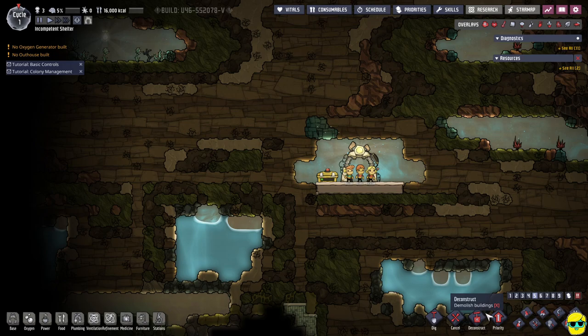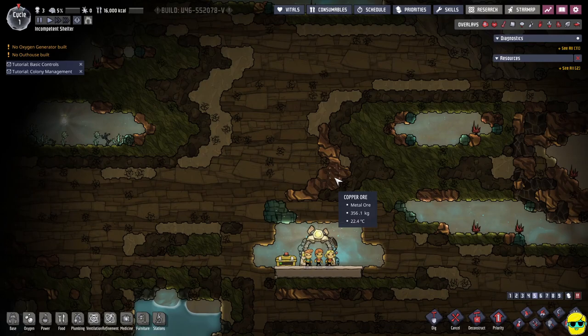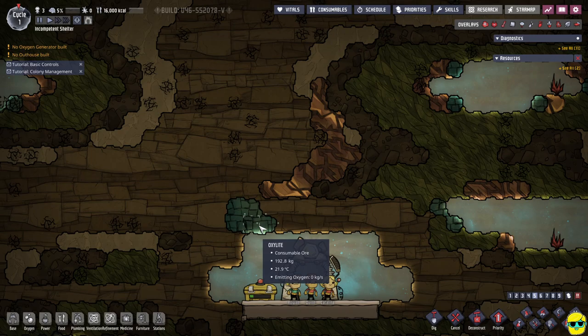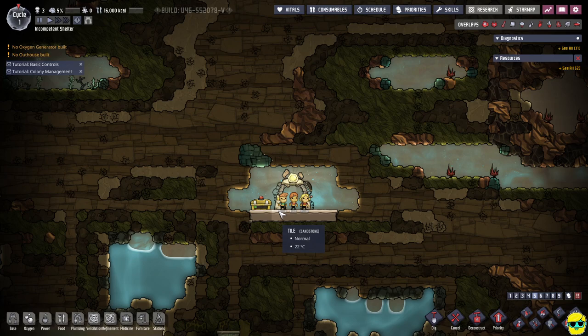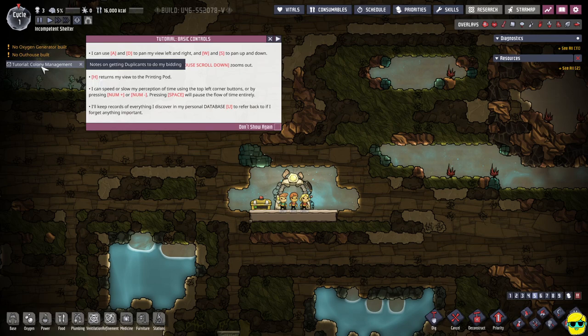Alright, I've got some options down here, some things for my people to do over here. I can move around with WASD. It looks like there's copper ore shimmering away, this is breathable gas, this is oxylite. Algae sandstone — so I'm getting some Dwarf Fortress feel with all these minerals. So it says Tutorial, Basic Controls. Let me click on this.